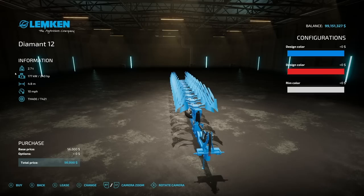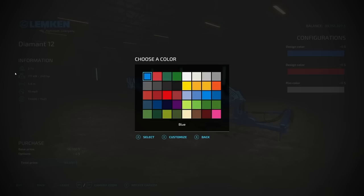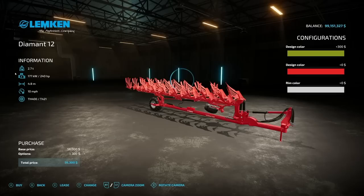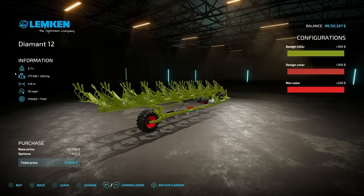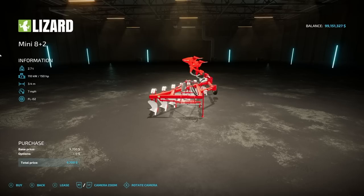Next up is the Limkin Diamond 12. It's a big plow — 4.8 meters wide, 10 mph work speed, requiring 240 horsepower. You get color options for the main body design, so you can color-match it to your tractor. Rim colors include four primary colors, chrome, gray, white, black, and red — which matches well with gloss or metallic finishes.